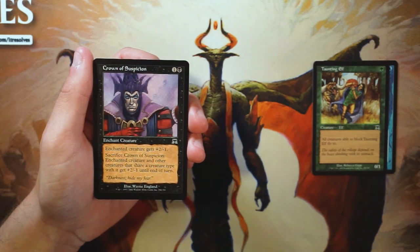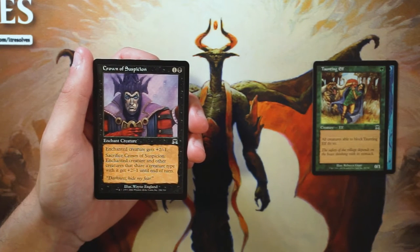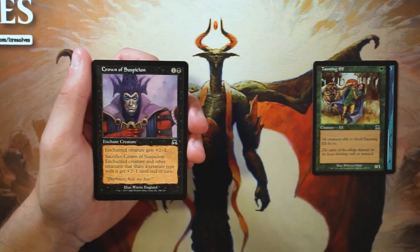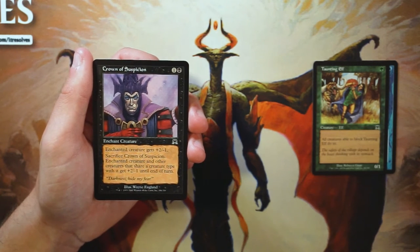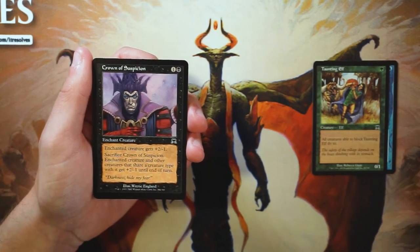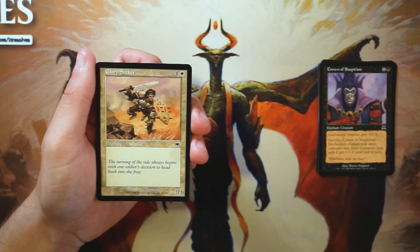Crown of Suspicion is an enchant creature for one and a black — the enchanted creature gets +2/-1 — and you can sacrifice the crown to give creatures that share a creature type +2/-1 until end of turn. I'm generally not a fan of enchant creatures, but this one's a little better because it gives you its own out. Creature types are very relevant in this set, so it's okay, but not a first pick.